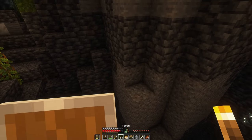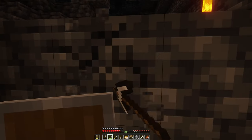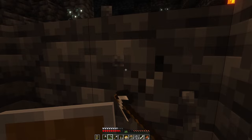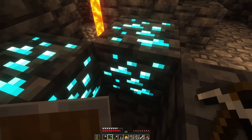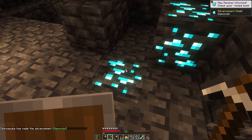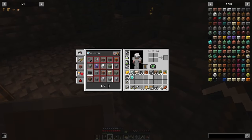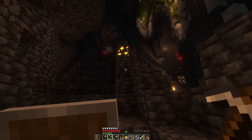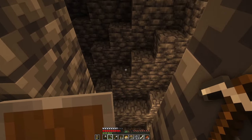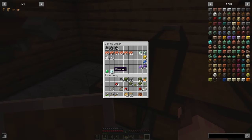Why was there no azalea tree anywhere? I just don't get it. But at least here we're in a sort of lush cave. It doesn't look that big. I went back home because my inventory was getting full. Then I spot some red ore — there's a diamond! My first diamond, and I can mine it with an iron pickaxe. There's more! Three diamonds — enough for a pickaxe. Amazing.